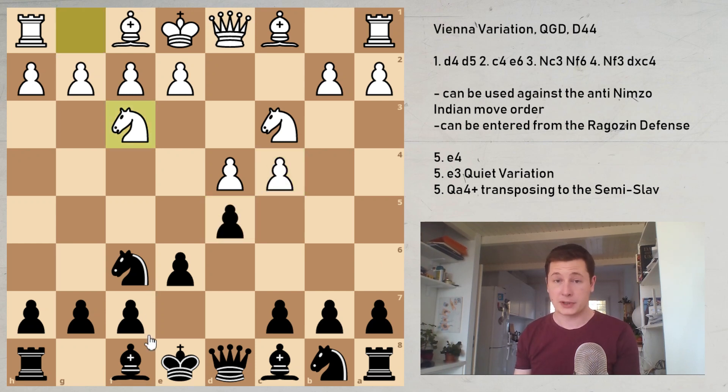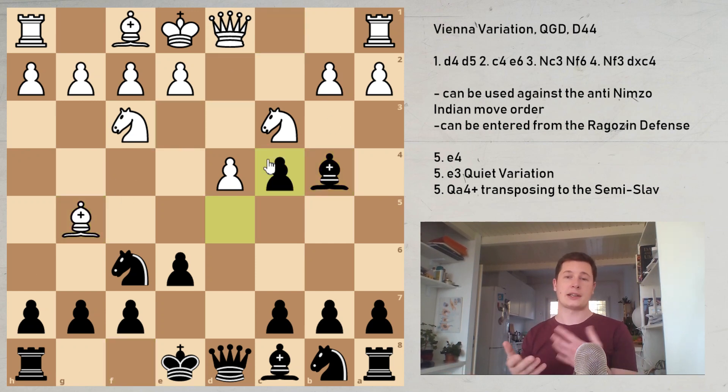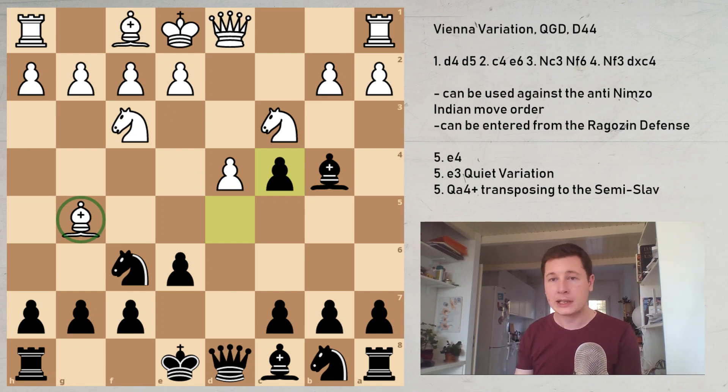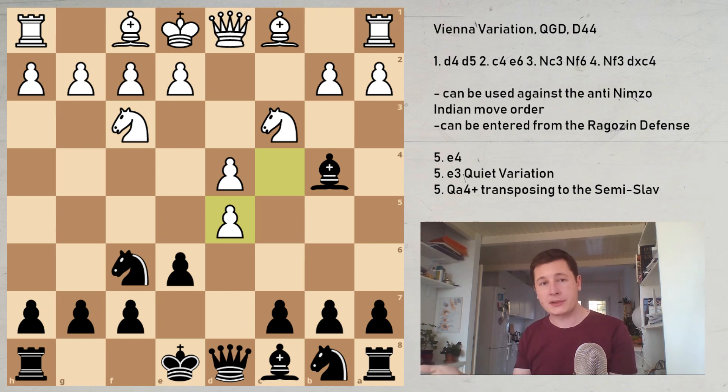Another move order can be from the Ragozin defense, and one variation of the Ragozin is actually known as the Vienna variation — that's the same thing. So bishop to g5, and now d takes c4. When Black plays the Vienna in the Ragozin, he is restricting White's options, so obviously White has already played bishop to g5, which doesn't necessarily have to be played. But if you start with bishop b4, then White doesn't have to play bishop g5, so he can go c takes d5 and stop you from playing the Vienna completely.